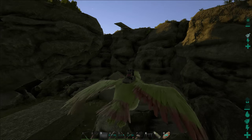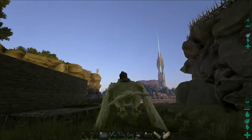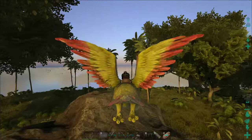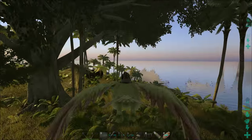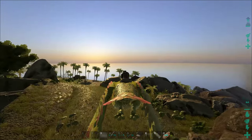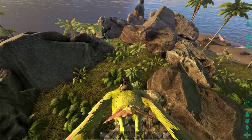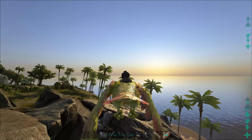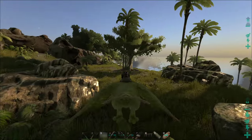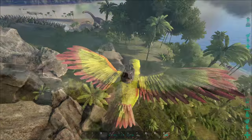You're also going to find some very interesting things along the back of this island. Head back to this little jungle area and you'll find your own personal metal nodes. There's no place like it — your own little island with metal and you don't have to worry about a thing. Not a carnivore spawns here and all you have to do is hang out with all the herbivores.